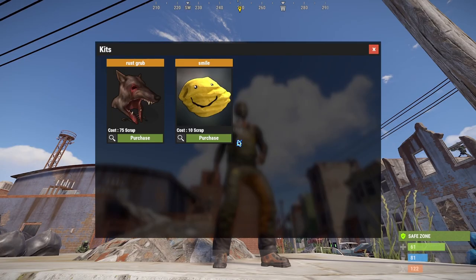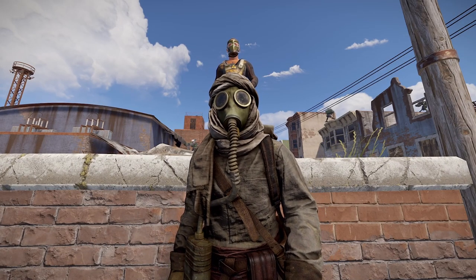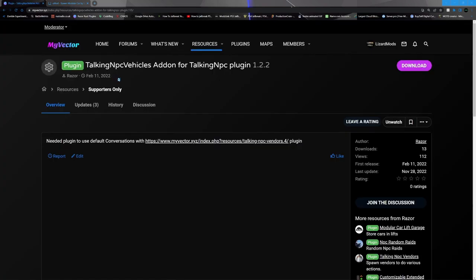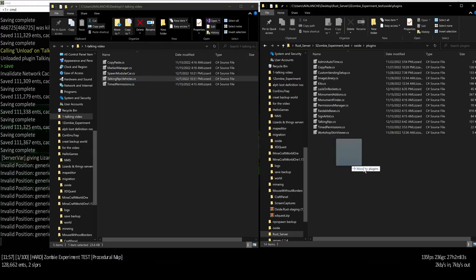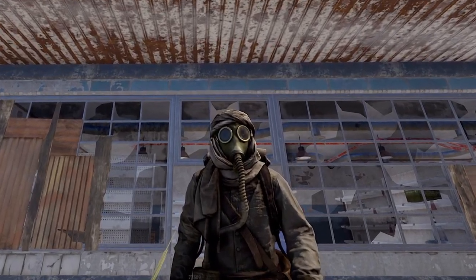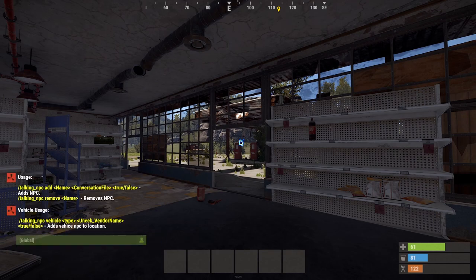Next, let's turn a Talking NPC into a car vendor. To do this, we're going to need Spawn Modular Car from Umod. We're also going to need the Talking NPC Vehicle add-on. Go ahead and drag both plugins into your plugins folder within Oxide. Let's set up a Talking NPC at Oxum's gas station. Just like before, if we do talking underscore MPC, we now get a new set of commands.